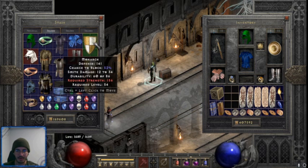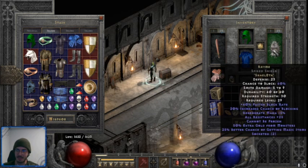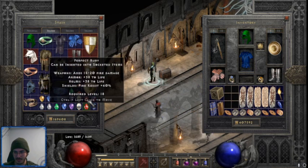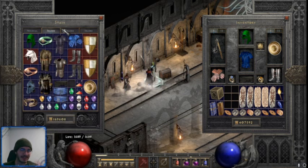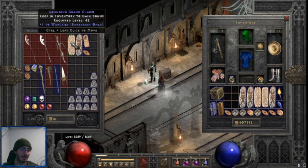We got two white Monarchs and a Royal Shield with plus 28 all res — I'm actually going to make a Rhyme out of this because my current Rhyme is in a spiked shield, so it's just a little more defense. We've got two Burning Essences and 15 perfect gems so far. Two Bone Hews — one is ethereal, plus 292, which is a really good roll. And a War Cry skiller for my barb, which is super nice — that plus the sash brought his Battle Orders up a little bit.